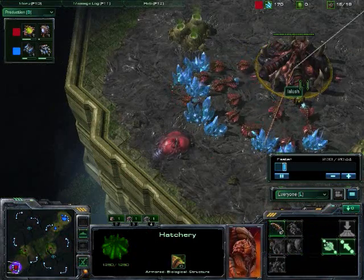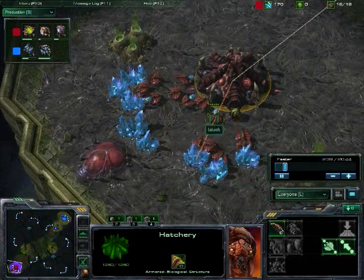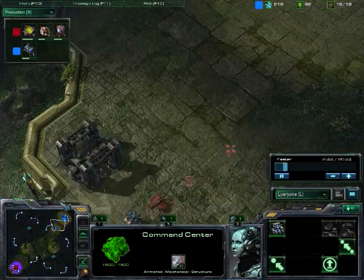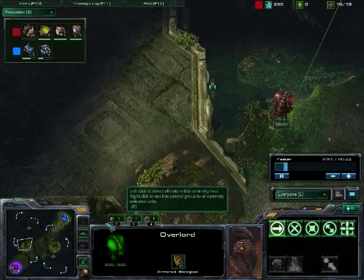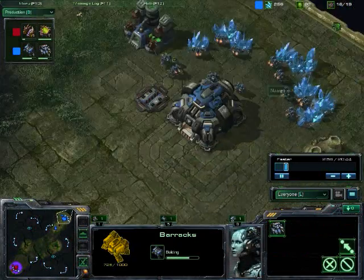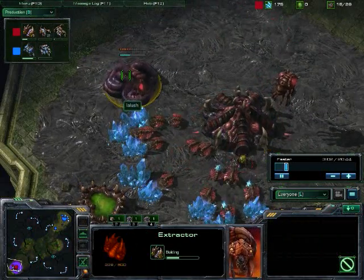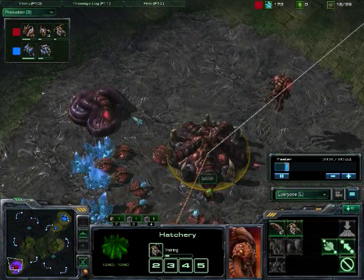Lalish is getting pretty mineral heavy. Are we going to see him go for an expansion? That's what I would think. Namah is also getting pretty mineral high, but he's saving up for the factory. So this is a five-game series, second game, we are on Steps of War. Lalish is currently up 1-0. I don't know if this was played for a tournament or something — if any of you do know, post in the comments.